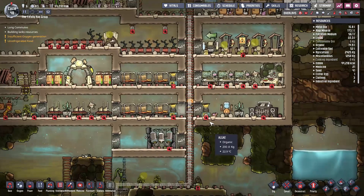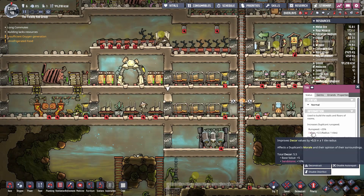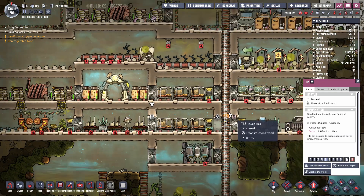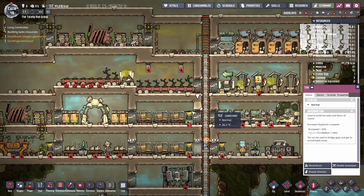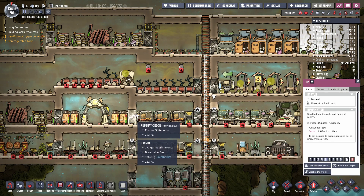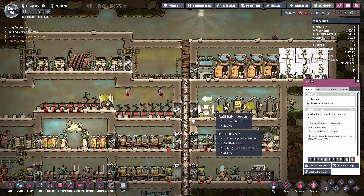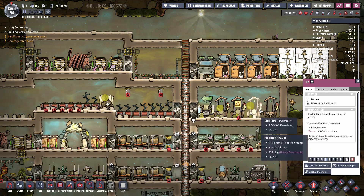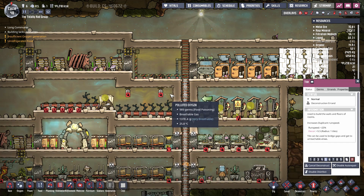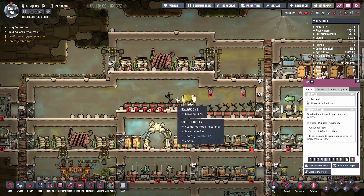It's annoying how I have to use joint plates to replace these walls that are above the doors. I don't think I want to just deconstruct this latrine yet.